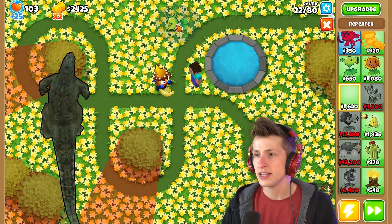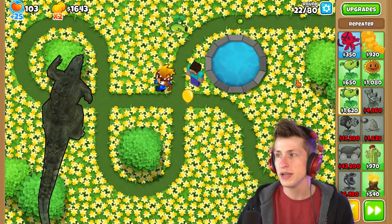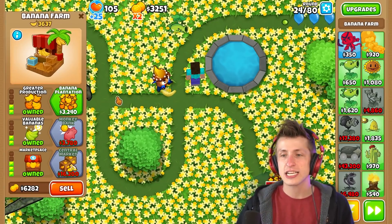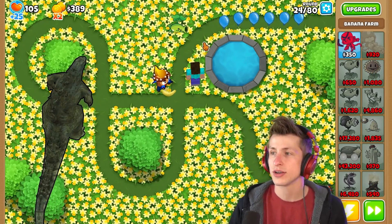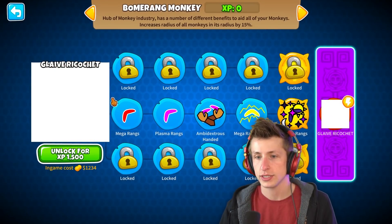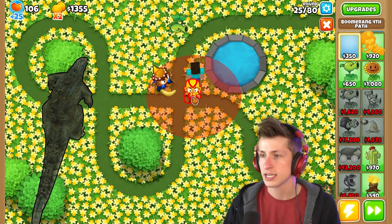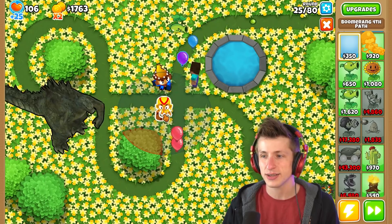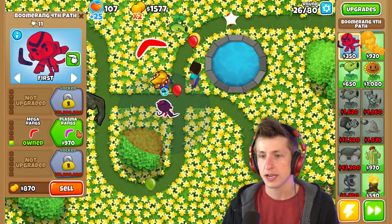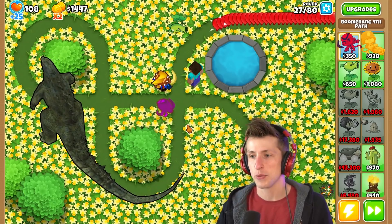Maybe we just get the repeater - we'll put this guy down and lock him in place. Pew pew pew! The repeater is really not that great. It does an okay job but it's just slow, consistent damage - it's always gonna be doing a pretty good job. Mega rings might be really nice to get, actually - the way to go. The boomerang monkey, we can put this guy right here. I need to save up and get the banana research facility, but we can get the mega rings and plasma rings. Once you get that, this guy just goes ham with his plasma ring.